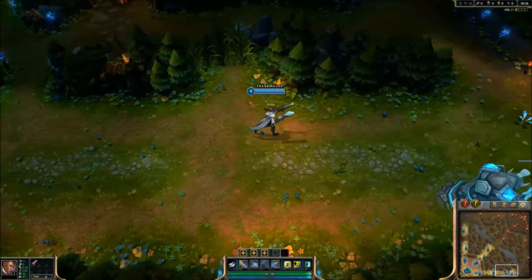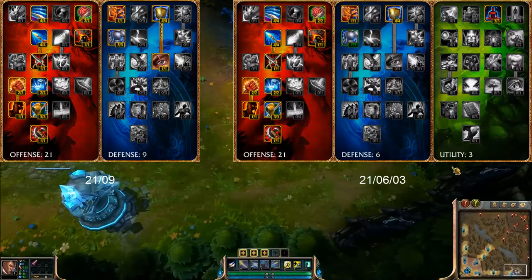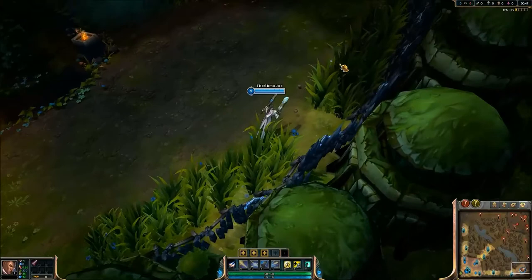For masteries, I use a fairly common ADC page of 21/9. However, you can also use a 21/6/3 page, sacrificing the 1 point in Veteran's Scars and 2 points in Hardiness for 3 points in mana regen in the Utility Tree.